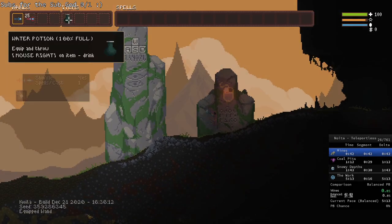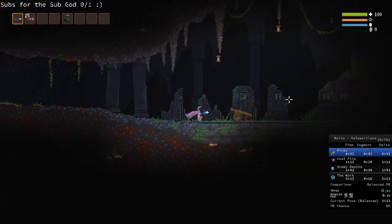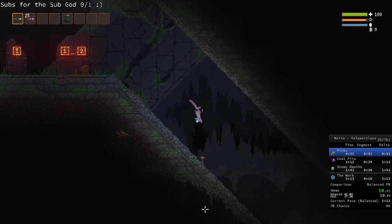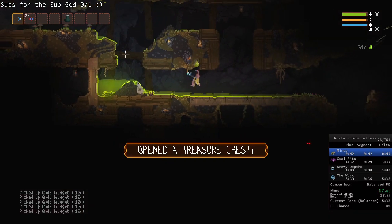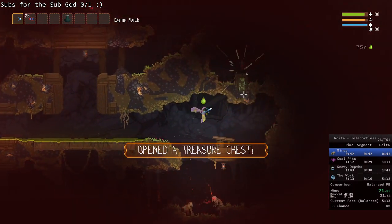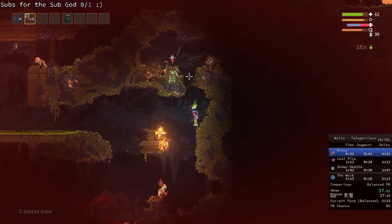We'll try again. We have water, fire bolts, and spark bolts. Not the best start. We got the bad wagon — pretty good kick actually, for a wagon that's a very good kick. This reminds me of what one of the — I think the teleportless seeded seeds was.